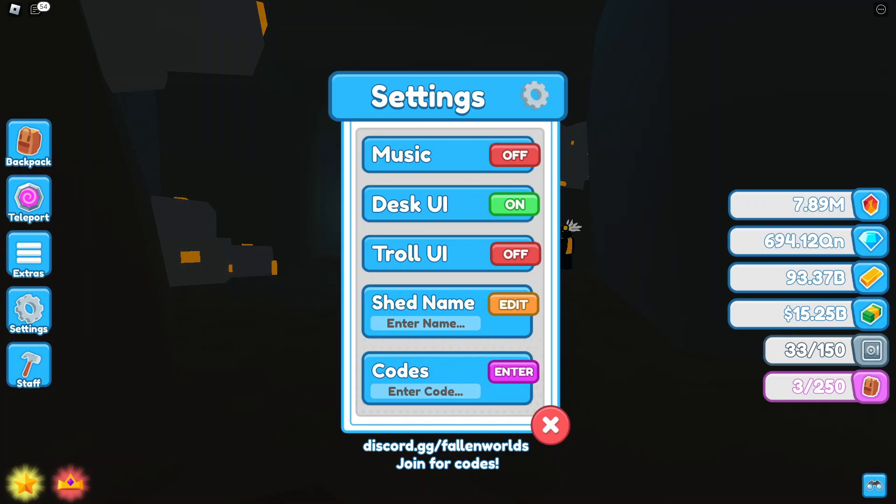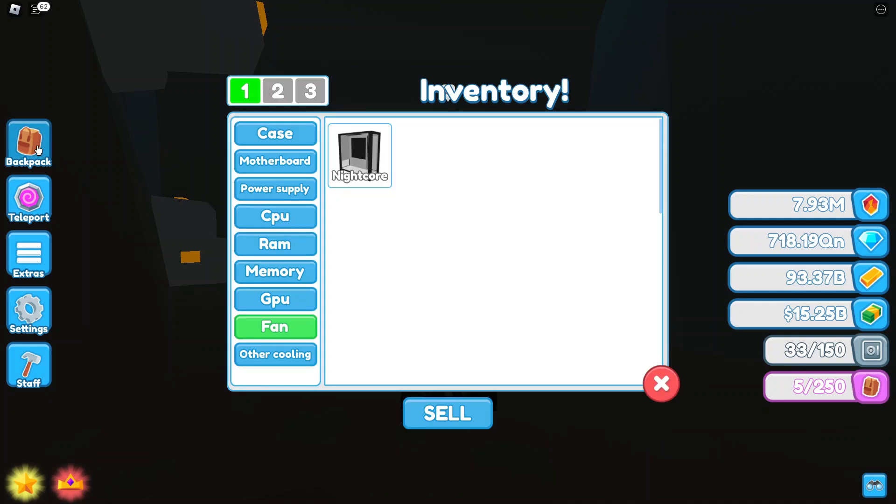The next one we got is 'Fluffy Bunny', typed with capital F-L-U-F-F-Y capital B-U-N-N-Y. I don't know exactly what it gives you. Then there's '5 Mil Visits', typed as 5, capital M, space, V-I-S-I-T-S. It gives you a fusion cooler — I believe it gives you two for some reason, when you're supposed to only get one.